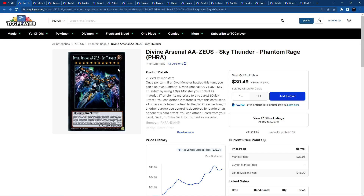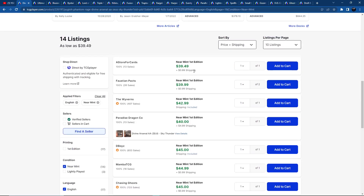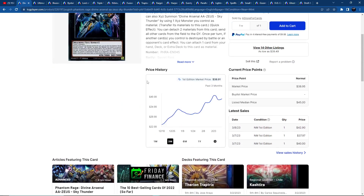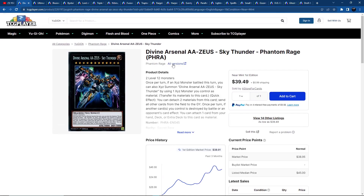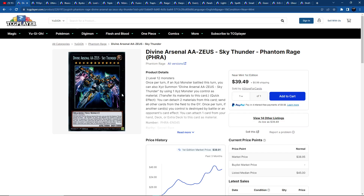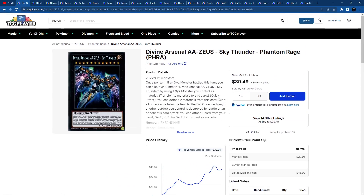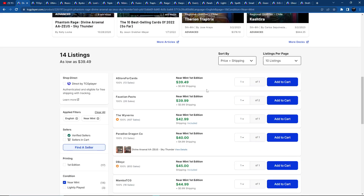First up, we have Divine Arsenal AA Zeus, the Sky Thunder. The card is expensive — it's getting up around $40 to $41 per copy. If you need the card, you need to gain access to it. There are other printings: an Ultra Rare at about $20 is the budget version, and then you have the max rarity. The Secret Rare First Edition original print is going up. Konami might decide to reprint it in the next upcoming reprint set, or in an OTS as a common or super — you just never know. So if you really need the card, this is a copy to consider.